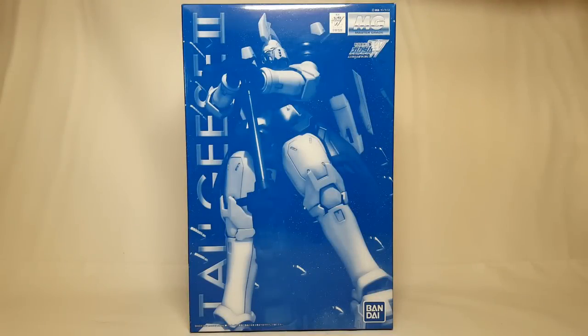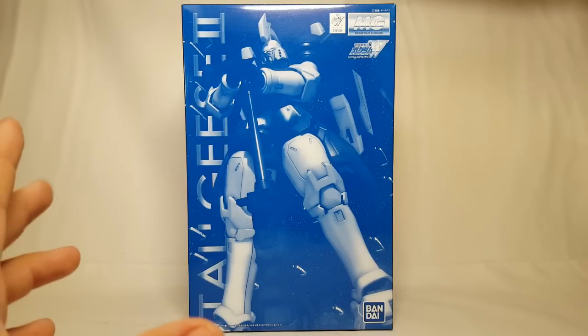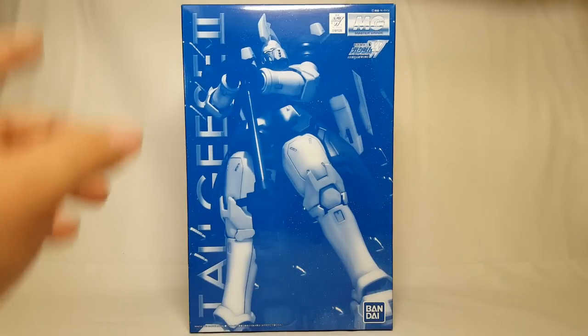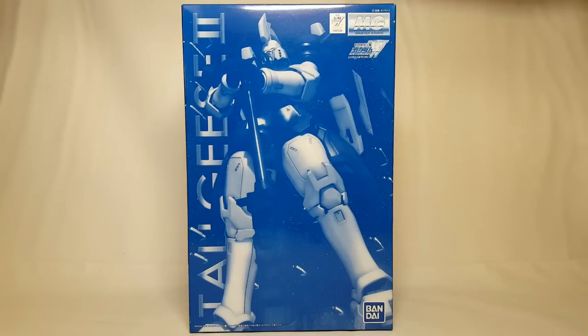What's going on guys? For this Master Grade Monday we're continuing to look at Tallgeese - not just the normal Tallgeese we looked at last week, it is the blue one, the Tallgeese II. This is the P-Bandai version, which came out around 2013-2014. I remember when this came out because Tallgeese II and Tallgeese III came up for pre-order at the same time and I wasn't going to pass them up, so I ordered both. I actually had Tallgeese II and III built before I ever got Tallgeese I because that was on back order.